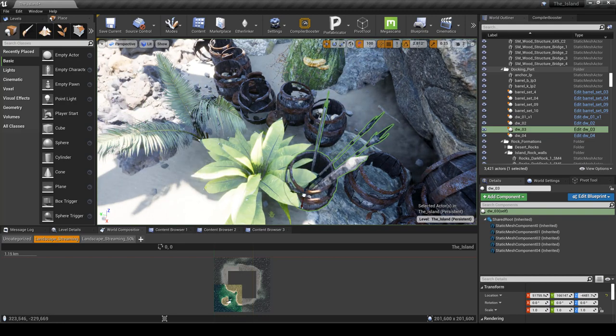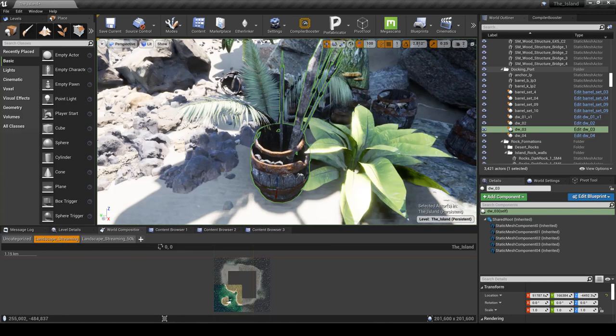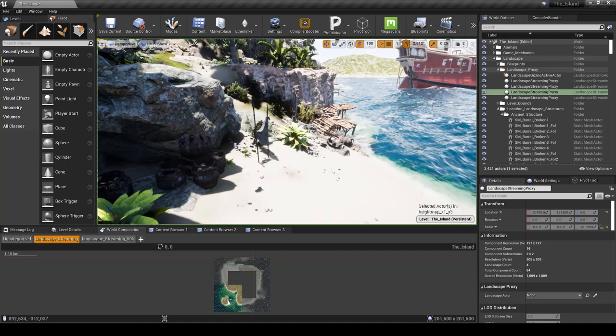Let me move that spear — it was protruding right through the rocks. I think up front will be a pretty cool location, and I'll put some boxes here later down the road.